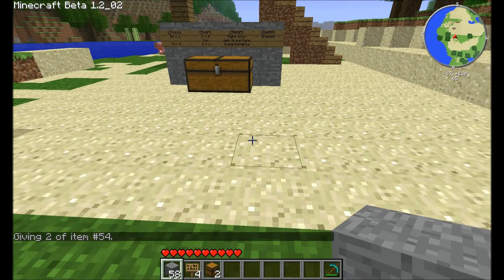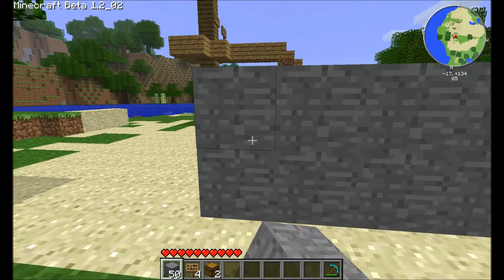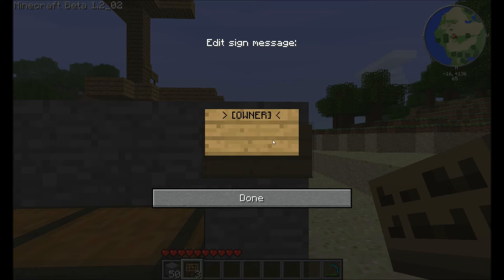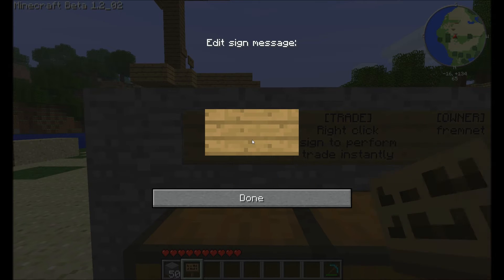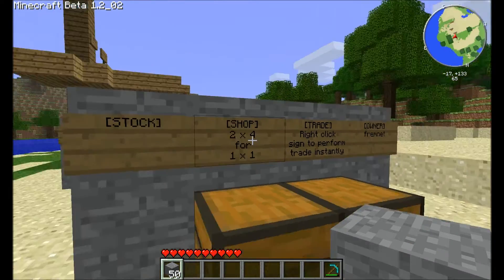Further to the previous demonstrations, I'll demonstrate manually setting up each sign. This one's the owner sign — done. If you have just single signs they have no problem with updating. This one's supposed to be the trade sign: shop, two times four, one times one. And this is the stock sign. This proves that I know how to update the signs — they all updated when you fill them in.